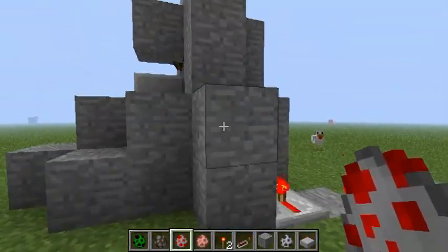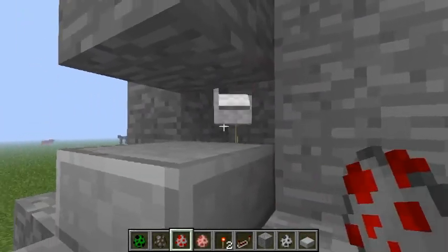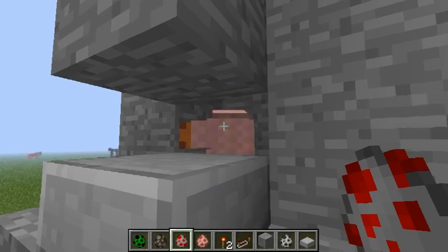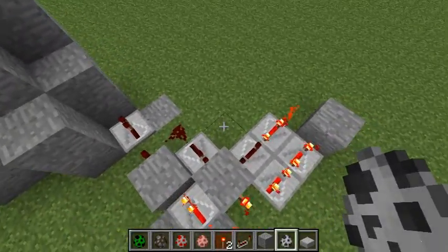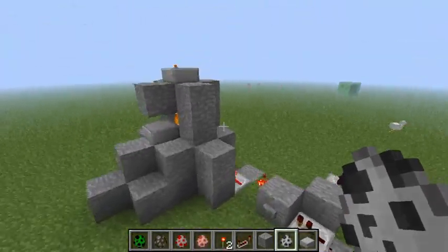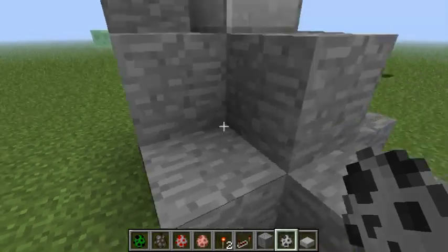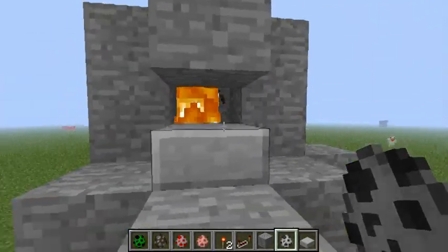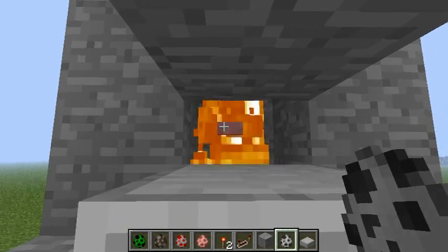I put it one tick too much - as you can see there, one tick too long. One tick is half a heart, so yeah watch out for that. You don't want to be one tick off - they're gonna be in the lava a bit too long and take a bit more damage than you want. But here it's already perfect, this is the perfect amount you need for a skeleton.